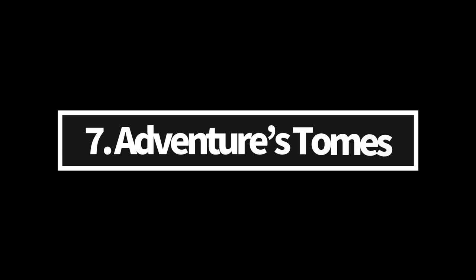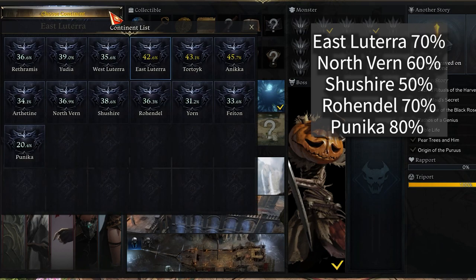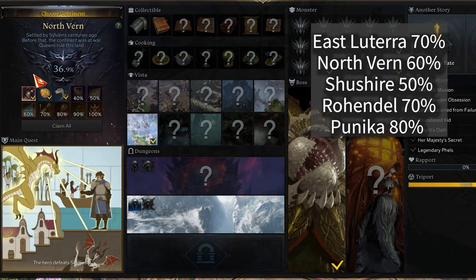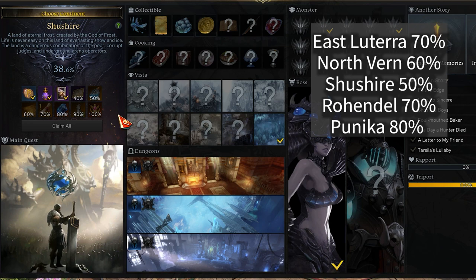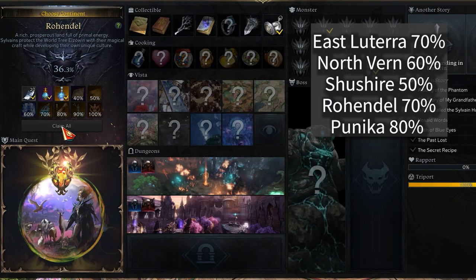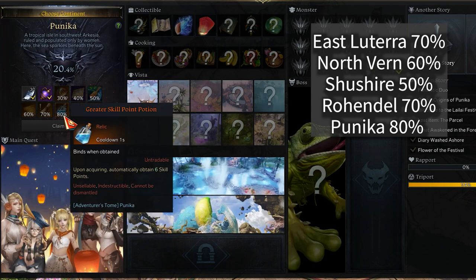Adventures Tombs Rewards — completing East Lutera 70%, Northvern 60%, Shoeshire 50%, Rohendel 70%, and Punika 80% will give you a skill point potion.